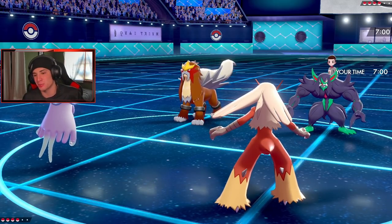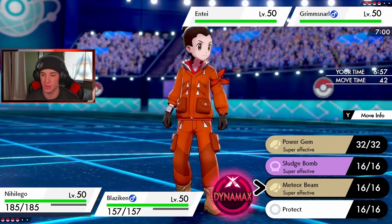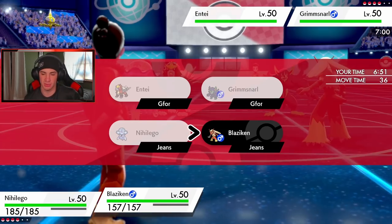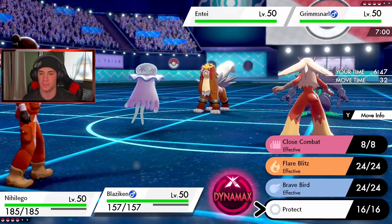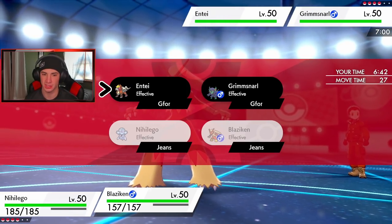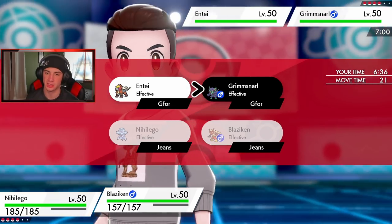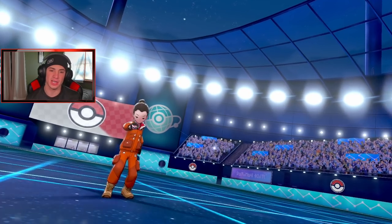First battle is on its way - this guy's got Incineroar and Grimsnarl for the lead. Is that Grimsnarl? Could potentially be a screen setter. I might just meteor beam - that's exactly what I'm gonna do, meteor beam over on the Incineroar slot. Then I think I just protect Blaziken to try to get that speed boost, because he might try switching my item and I wouldn't be surprised if he tries to do that. Actually I might just Dynamax here - start getting this attack boost because he will outspeed. I think we just get the attack boost because I don't really see a big threat going on right now.